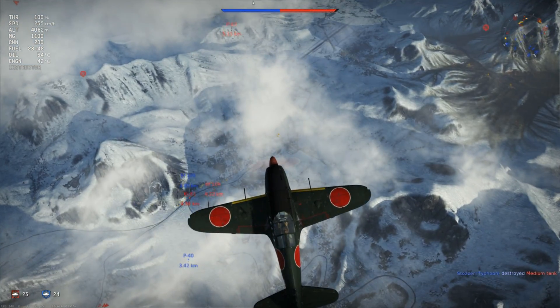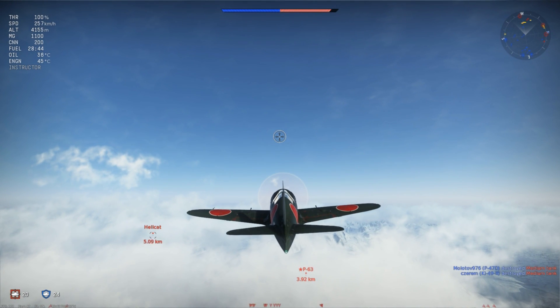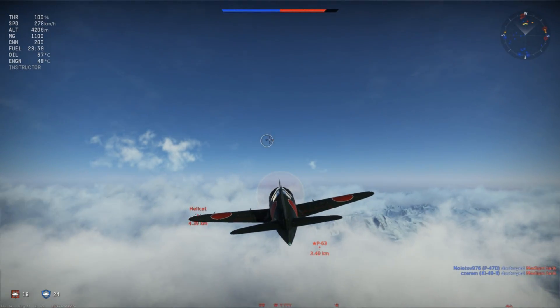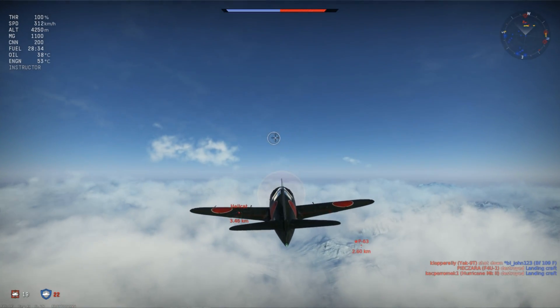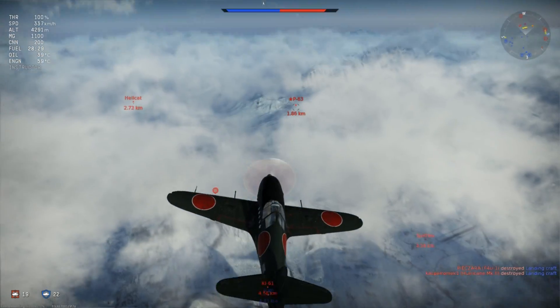As we level out at 4,100m altitude at a speed of 250 km/h, we switch over to highlighting the key weaknesses of this plane, and that is its straight-line acceleration, which is rather poor. It means that at speeds of 200 km/h all the way up to 500 km/h, you are going to struggle to pick up speed — it is a very gradual process unless you employ war emergency power to accelerate this.